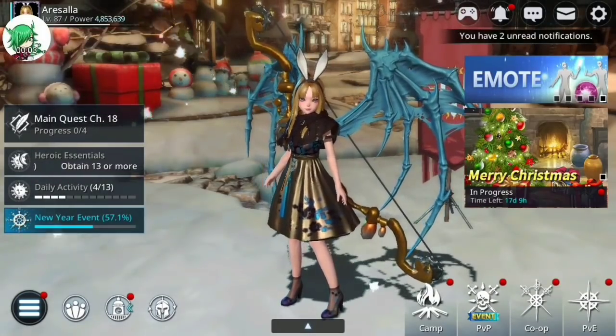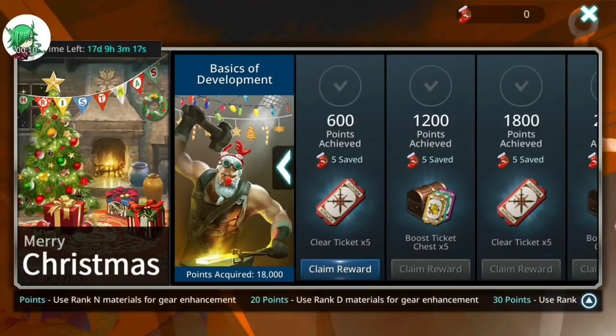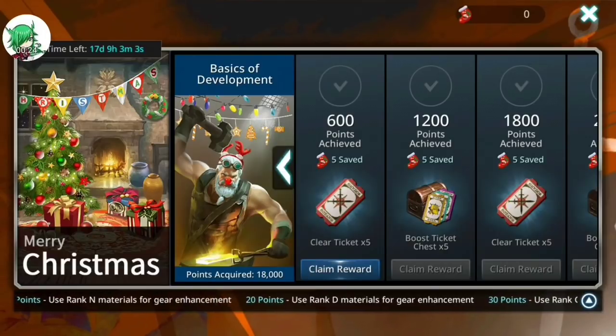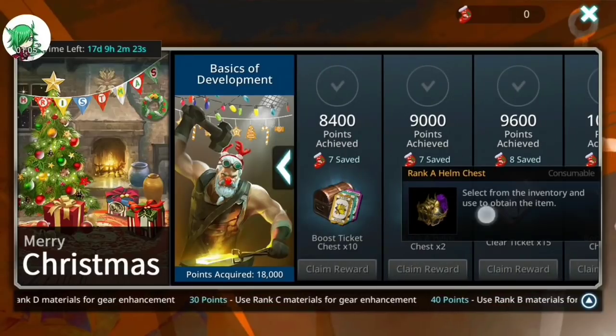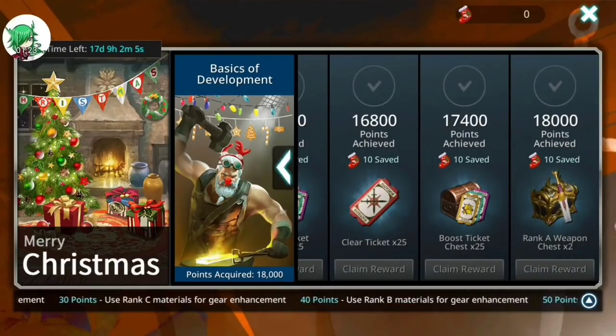Now it's time to go over the Christmas event. The basics of the development event is all about fusing gear. You do get the most points out of costumes, but those are also the most expensive to get. I've already maxed it out on Ares here. Your total rewards for the event are 164 clear tickets, 164 boost ticket chests, three Christmas chests, and two each of rank A armor — two helms, two garments, two capes, and two weapons at the very end. It does take 18,000 points to complete, and the total number of stockings you get is 225.